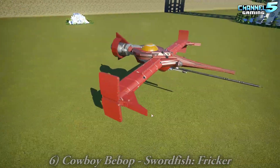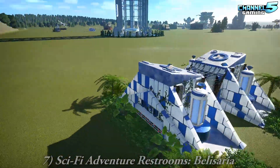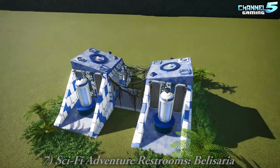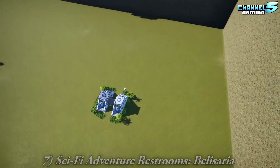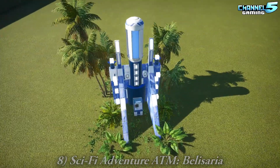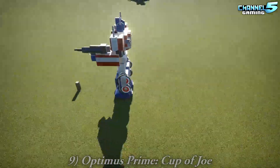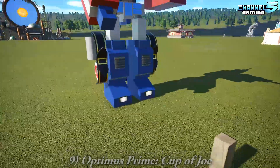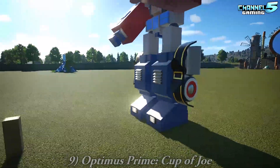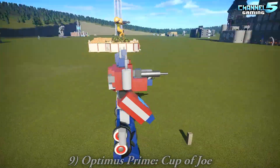Sci-Fi Adventure Restrooms by Belisaria — we saw this in the last episode too, so we'll move on. Next is Optimus Prime Cup of Joe — it looks like the Lego version. Yeah, I like it. Wow, it definitely looks like Optimus Prime. Great job, nice work.